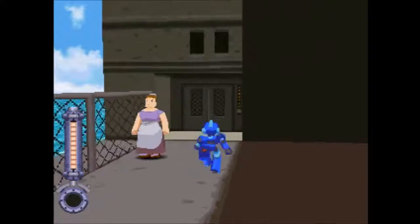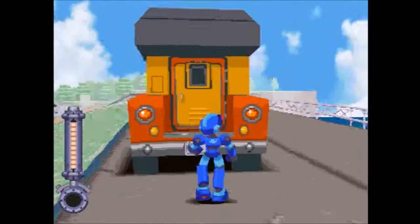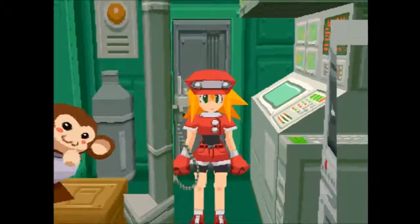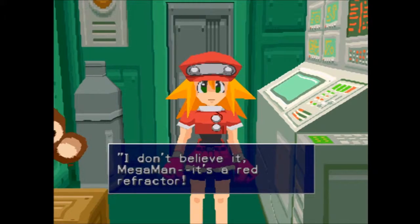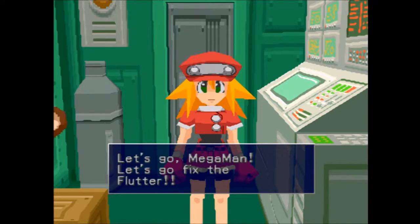One final climactic point of the episode to go. I didn't find any special stuff — nothing to bring to the museum. We'll do a mop-up episode one day. Hey Roll — I don't believe it, Mega Man. It's a red refractor. With this we should be able to repair the Flutter. Hooray! Let's go fix the Flutter. Let's do that.